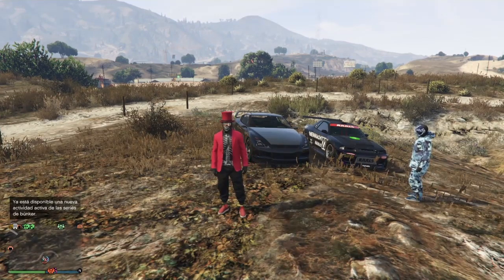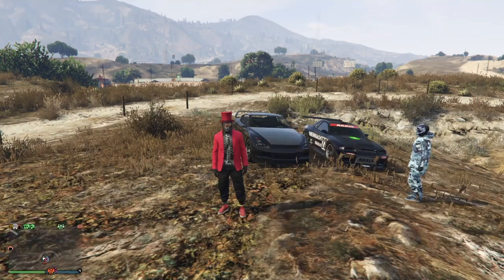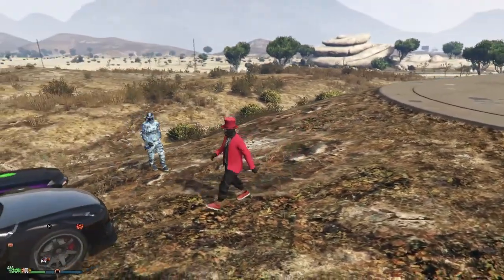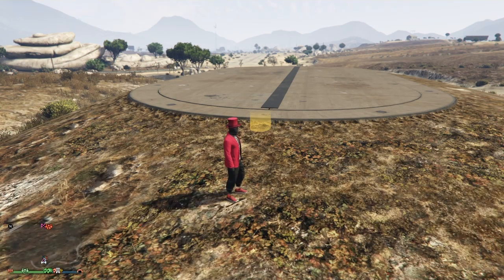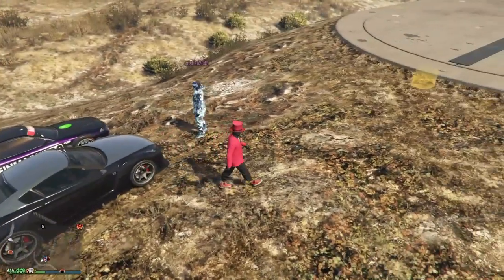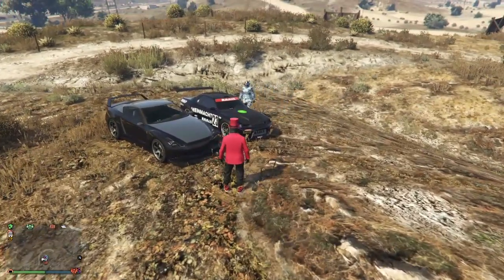Para realizar este truco vamos a necesitar, por un lado, un amigo que nos pase un vehículo — en este caso mi amigo Cristian, quien nos va a pasar este LG Retro. Por otro lado, tenemos que haber traído un vehículo de uno de nuestros garajes en la ciudad; yo voy a utilizar un LG RH8 gratuito. También necesitamos tener unas instalaciones con las siete plazas ocupadas, de manera que cuando me acerque al punto amarillo me salte una alerta indicando que las instalaciones están llenas.